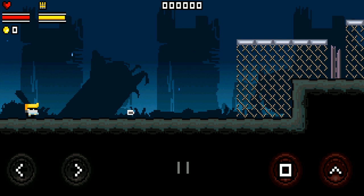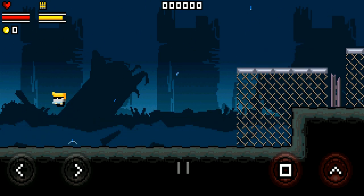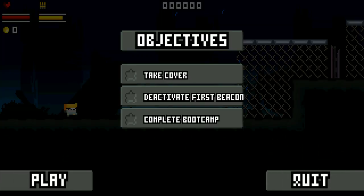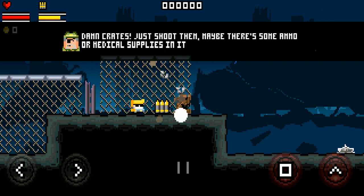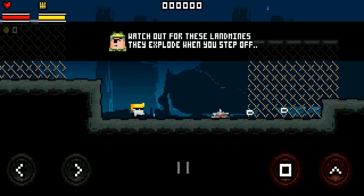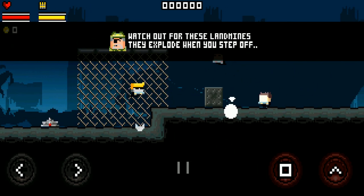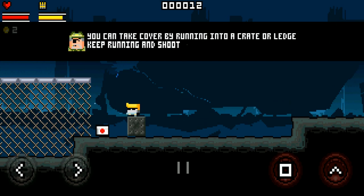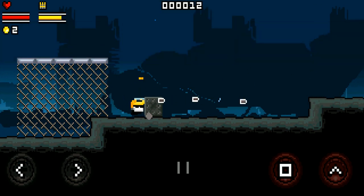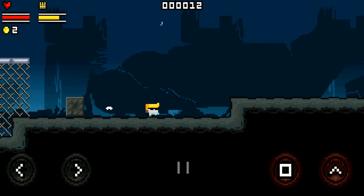Okay, so that's how I shoot. Jump. There's a pause button in the middle. Objectives: take cover, deactivate first beacon, complete boot camp. Watch out for these landmines that explode when you step off. I can take cover here, and if I hold forward and shoot, I'll actually shoot over it. That's cool.